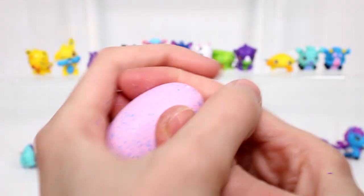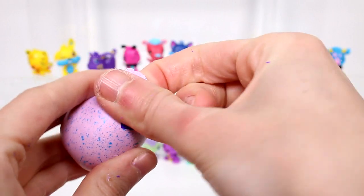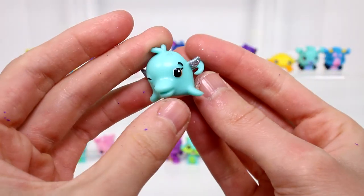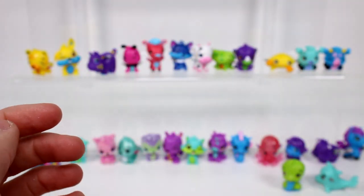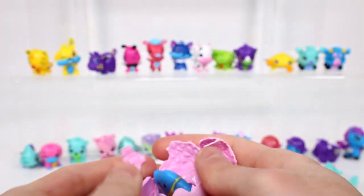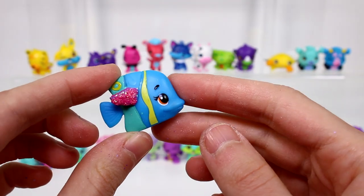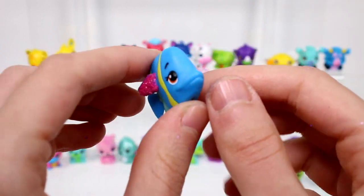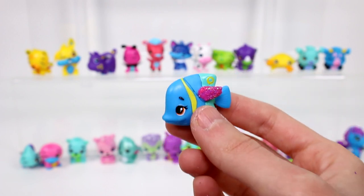And then we have this darker blue one - not sure if it would be ocean or Crystal Canyon - let's crack it open. This one is definitely ocean and we have dolphinch. He is a common. And then we have a river egg - oh we got the other fish! I love the fish ones. Last Hatchimals opening I got the first fish and this is the second fish. This one is also rare and I still don't know how to say his name - Figion? It has to be Figion. He's so cool, I think the fish look really well made.